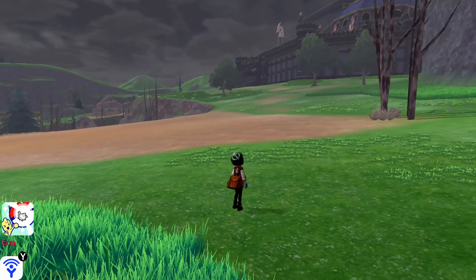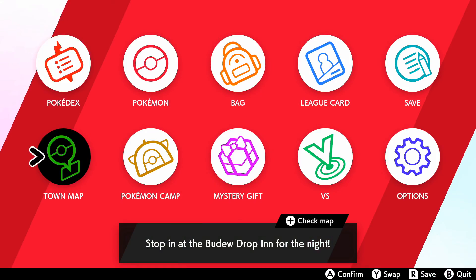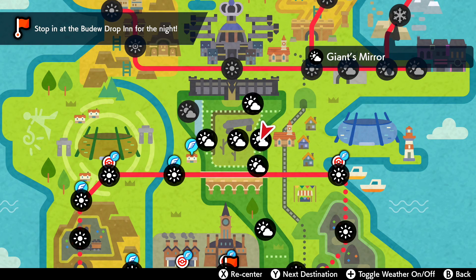So we're a little bit east of Hammerlocke — bring it up on the town map here. It only appears during overcast weather, so the date format for that, if you want to put that into your Switch, is going to be the 1st of March — so 03, 2020. And that is going to get you a Corsola.